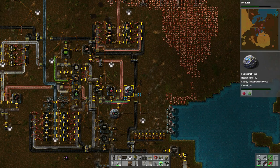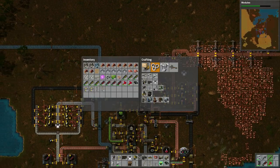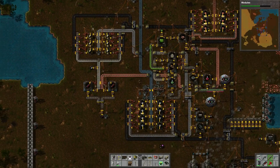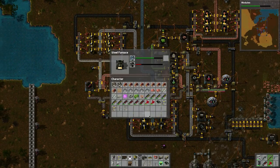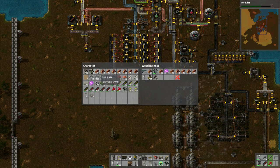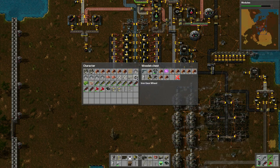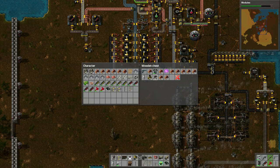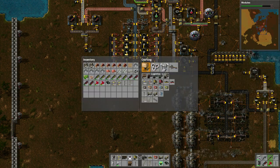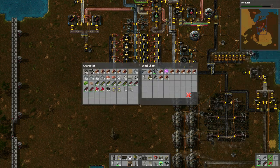Looks like we have green science packs building up - that's interesting. Do we need to make any more assembly machines? Let's put some iron to this one. We've got lots of wood but where do we want to put it? We're running out of room here. Let's make a bigger steel chest and replace the wood box with these boxes.